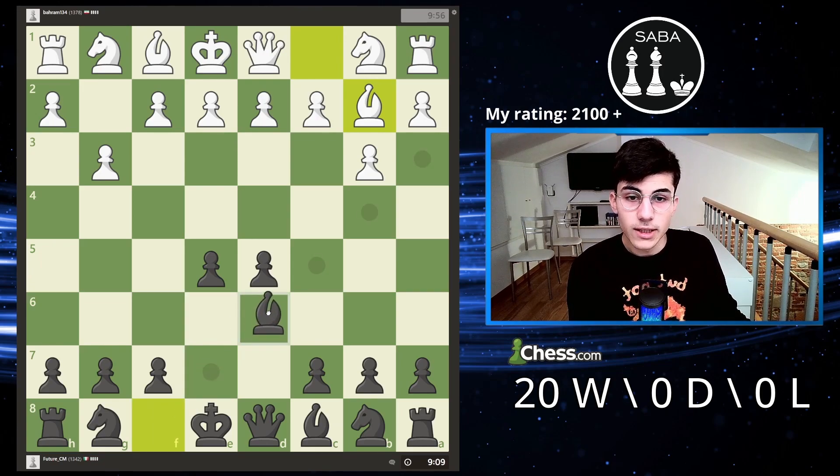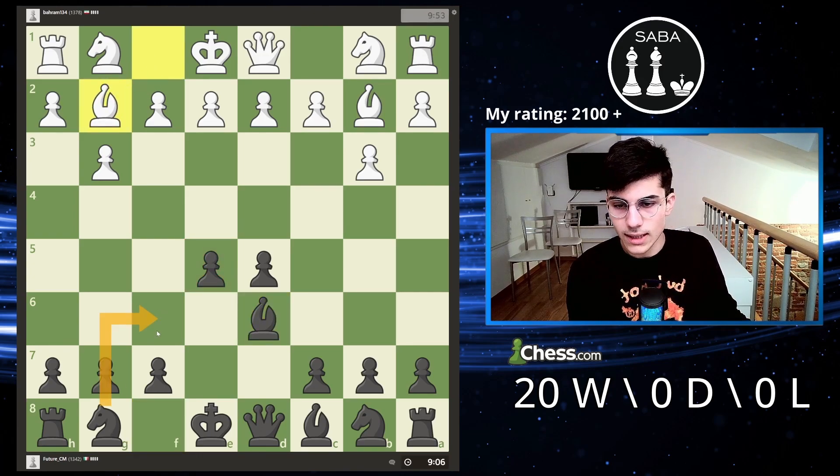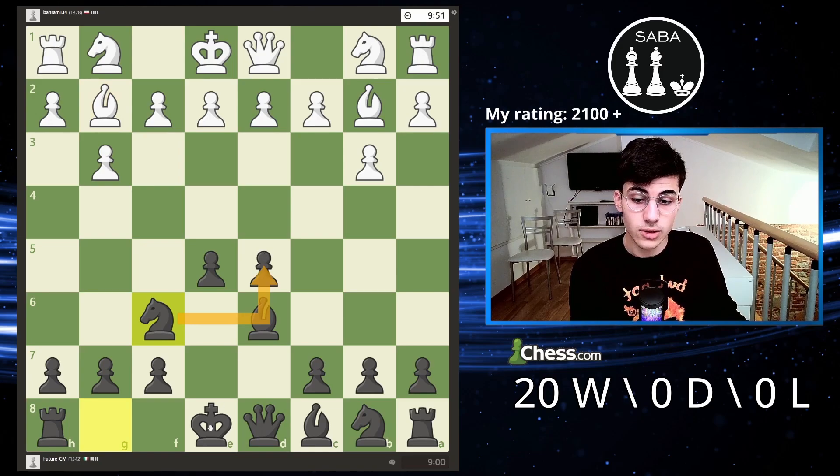I'm going to develop the square bishop for a simple reason: it defends the pawn, and after I develop this knight I can castle short as soon as possible. That's my plan. I can develop the knight to defend this pawn and then castle short, and life is good.